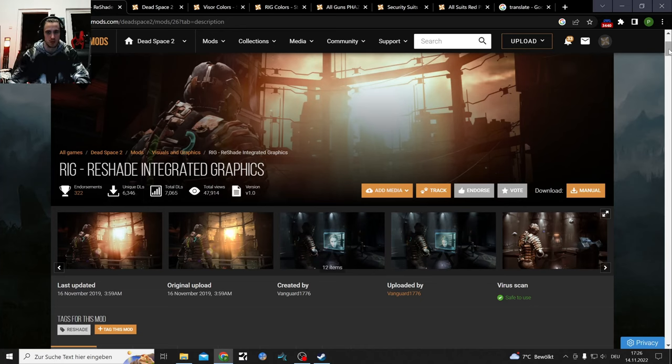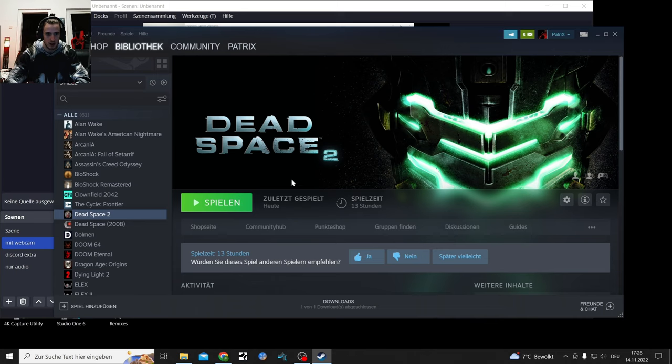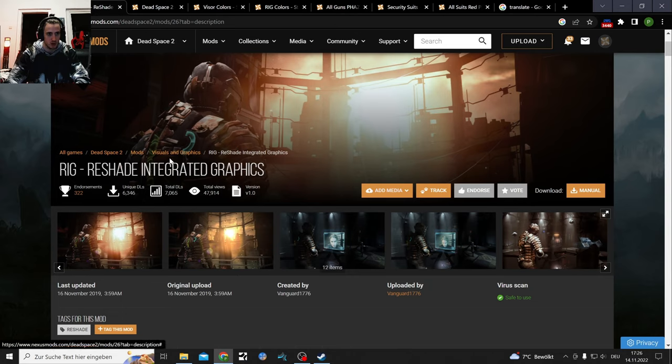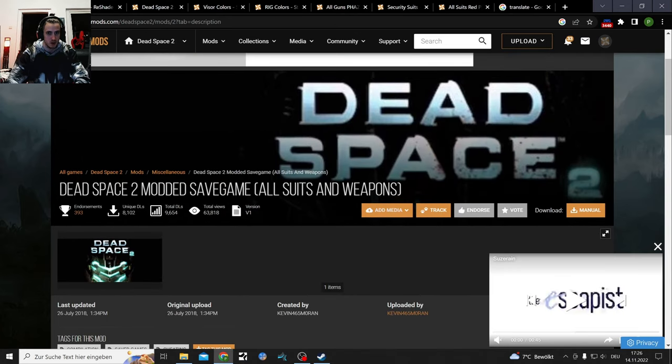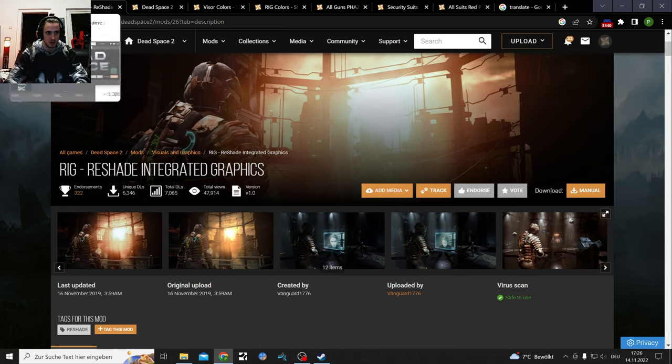Welcome to my Dead Space modding tutorial where I'm going to go through a few mods, download them together with you for my Steam version of the game. I had no save weirdly enough, so I downloaded a mod with a save point. We're gonna go through this ReShade, some other stuff with TexMod, and put that into the game.